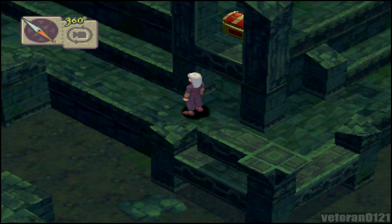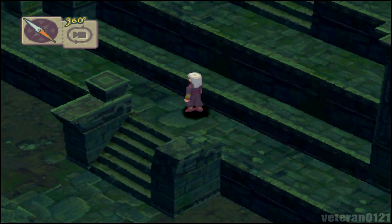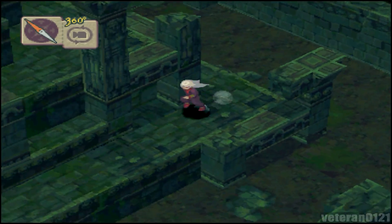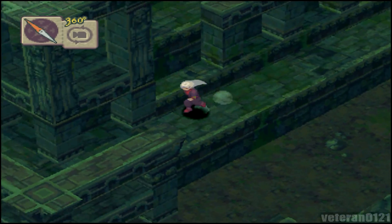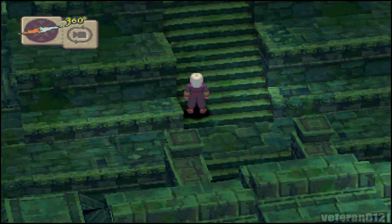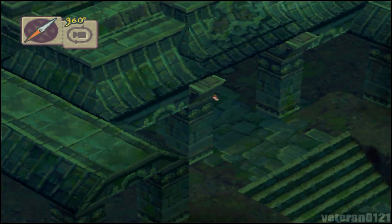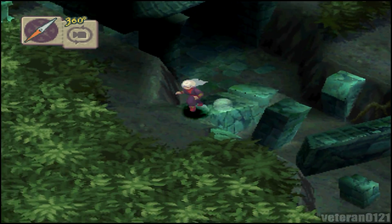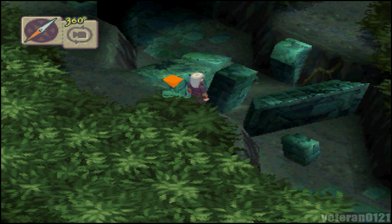That chest right there — do not get it right now. With Faolu, his inventory does not transfer over to your main party, so whatever items you get are basically wasted. In other words, do not get any treasure chests with Faolu. If you see it, ignore it like it's not even there. And over here when you get to parts where you can actually jump across, you'll see a marker.